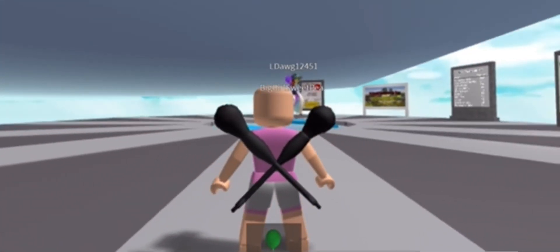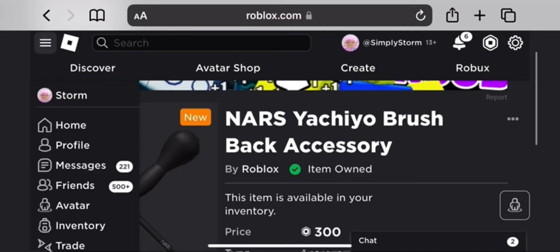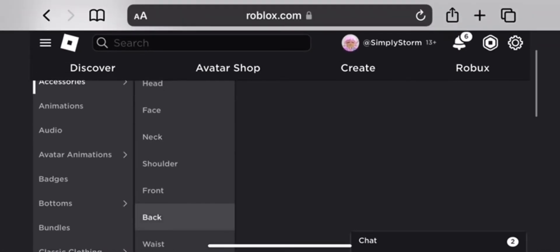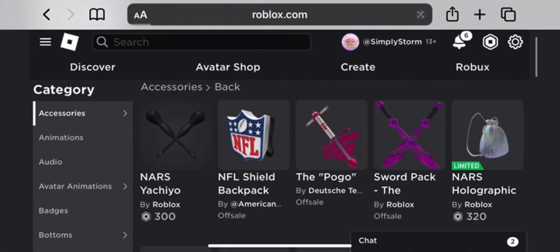So this is how it looks when you buy it. This item looks really cool. I really like the texture of it — it goes really good with black avatars, not racist, just like black in general, like the color. Really cool item, and once you go inside, go to your back accessories.